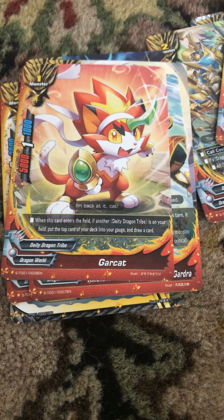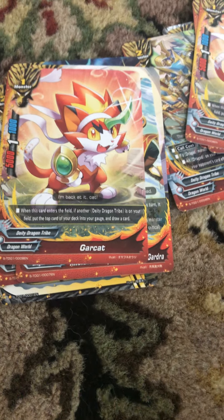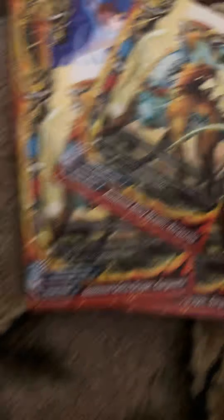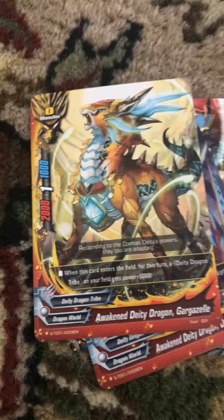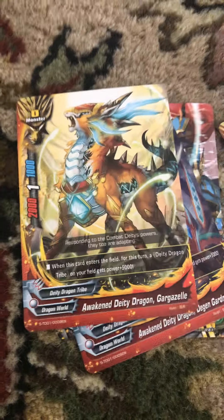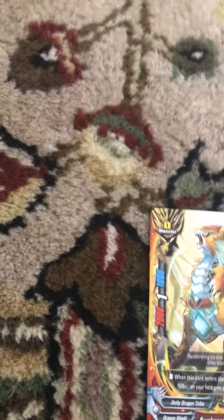Next monster is just Garcat. It's a simple monster. Effect: when it enters the field, if there's not another Dee Dee Dragon tribe, then put the top card into the gauge and draw a card. Next card we have Awakened Dee Dee Dragon — we're going to have four of these. Effect: when it enters the field, if there's another Dee Dee Dragon, it gains 5,000 power.